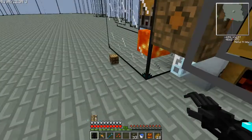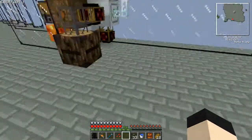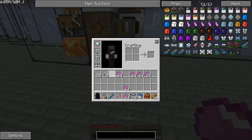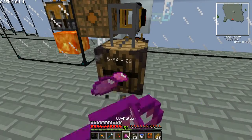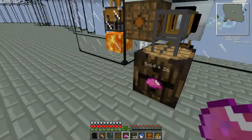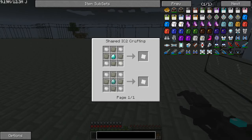Ladies and gentlemen, that is why you do not hit barrels with your power tool trying to get things. I believe it's seven UU matter — basically you make an iridium ore, or you can fail horribly and get one iridium ore. One iridium ore is used with a diamond and four iridium ore is used with a diamond and advanced alloys to make an iridium plate.